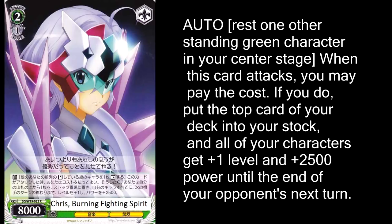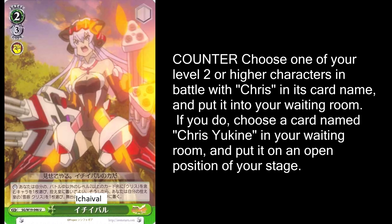We're going to look at two events in green, the first being Ichi-eval. Ichi-eval lets you swap one of your level 2 Chrises with one of your level 3 Chrises in the waiting room. You don't actually have to put the new Chris in the old Chris's spot, so if you want to put it somewhere else to step in front of a different attack, you can totally do that. Don't forget that level 3 Chris gives everybody plus 2,000 power when she comes into play, so use that to your advantage. The only thing I don't like about this card is the cost — 3 is so much, I wish it were 2. If it were 2 this would be perfect, but at 3 it's kind of iffy.